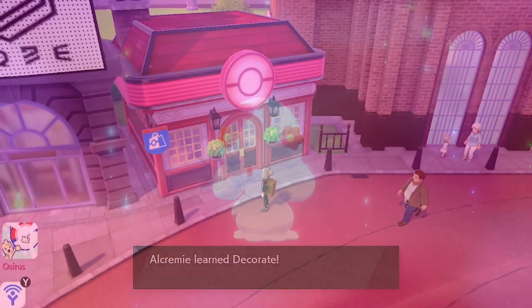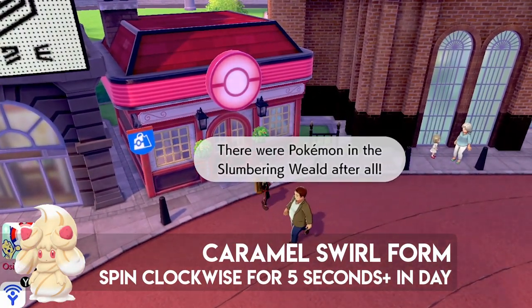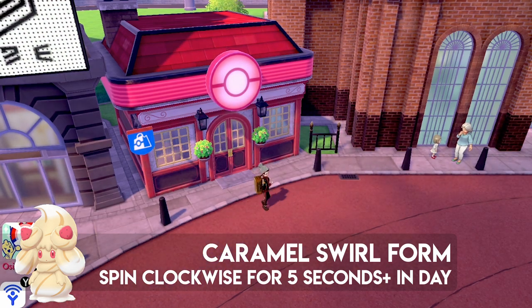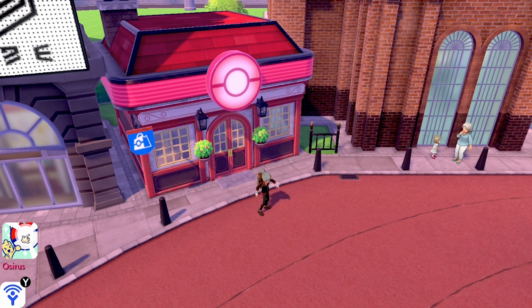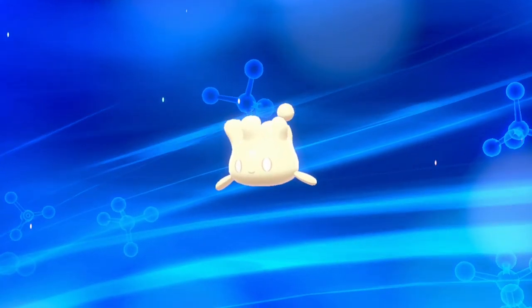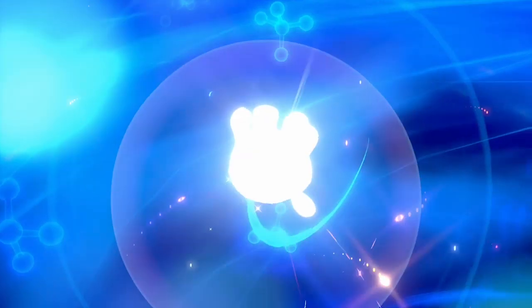The Caramel Swirl form is obtained by spinning clockwise for five seconds during the day. Make sure you're spinning for the full amount of time, and you'll get the Caramel Swirl, which has a caramel-colored look that's quite cool as well. That wraps up all the different form techniques for Alcremie.